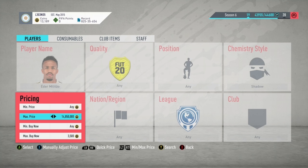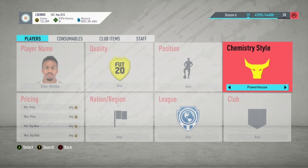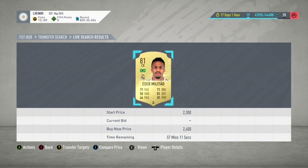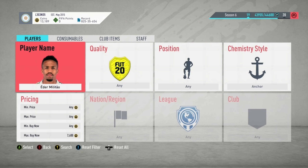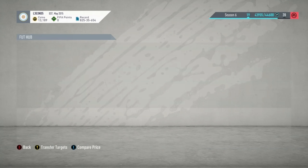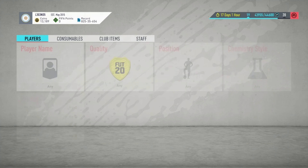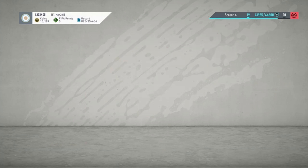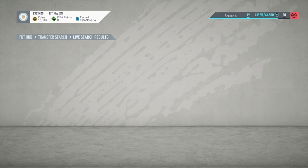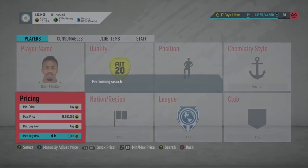You don't always have to use the Hunter and Shadow chemistry. For example, with a centre-back you can use the Anchor chemistry style. Ade with Anchor is going for around 2.4k — you can buy that for 2.4k and list it for like 3k on the market and make profit. Just alternate through chemistry styles to find out which one works best for you. The main chemistry styles to go for when trying to flip these players are Hunter, Shadow, Anchor, Hawk, and Sniper.